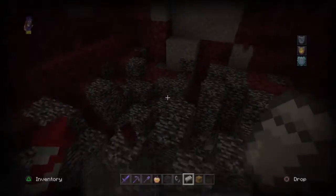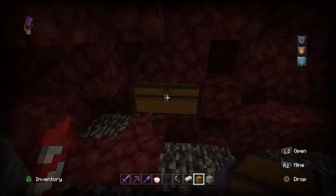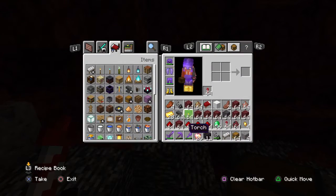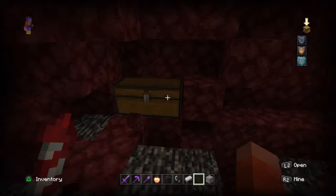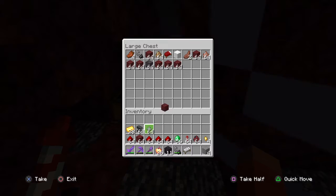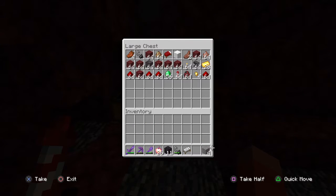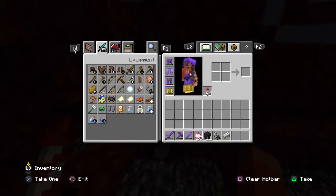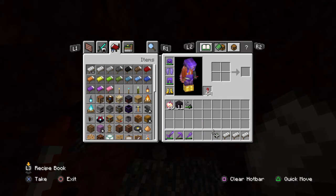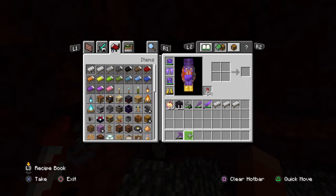I wish there was a way to duplicate beds. Oh — I have an idea: shulker boxes! I'll just have stacks of beds inside a bunch of shulker boxes. Since there's no piglin near me right now, I'll clear everything out.